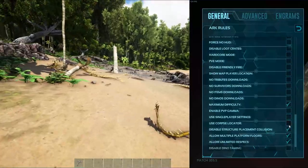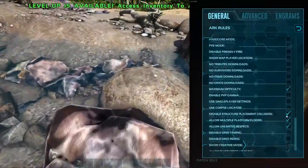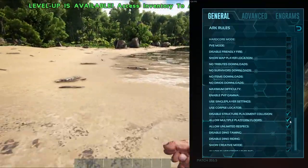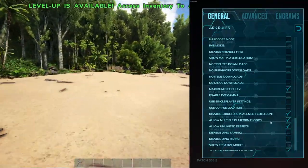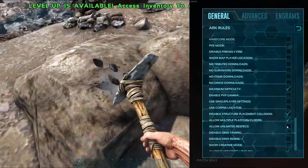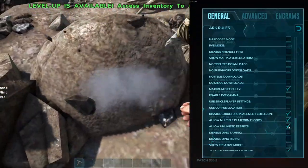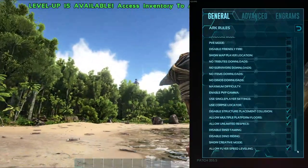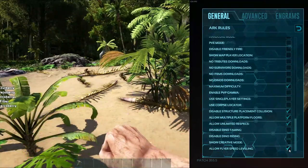Scrolling down, I have corpse locator turned off personally, but if you guys want that on, go ahead. Then we have disable structure placement collision turned on, allow multiple platform floors turned on, and allow unlimited respecs — this is so we can build into things, build more on platform saddles, and respec our stats whenever we need to. We do have auto engram, but that's just in case. The only last thing enabled here in general is allow flyer speed leveling.